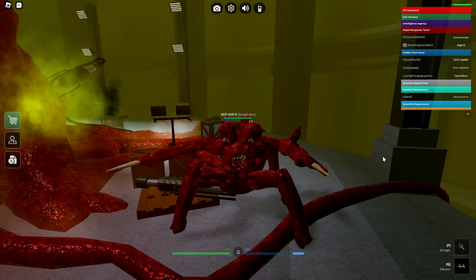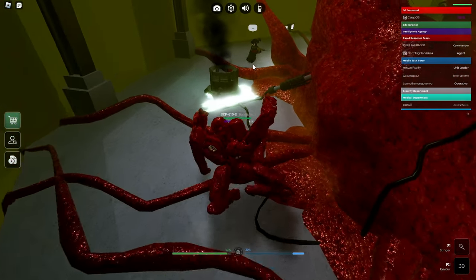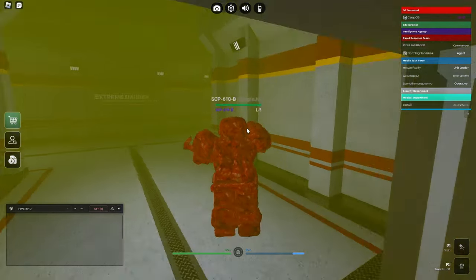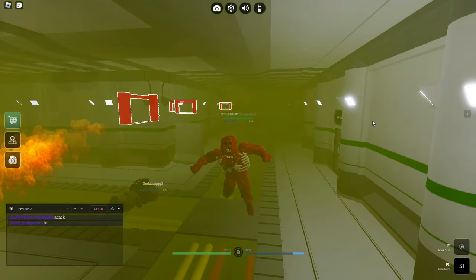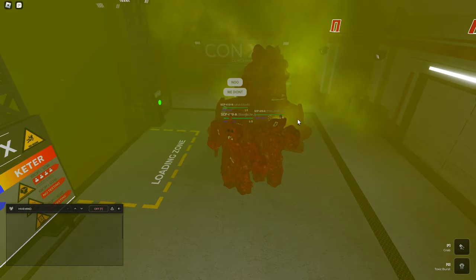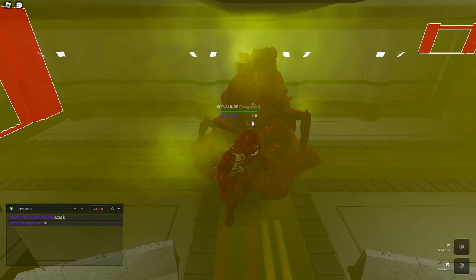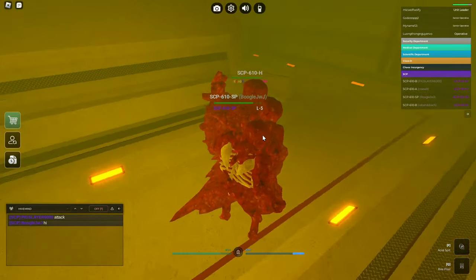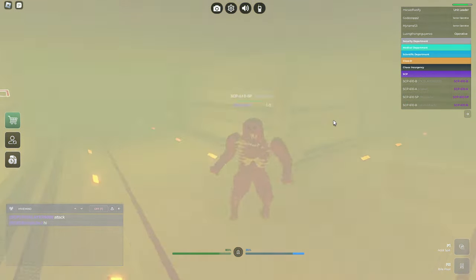SCP-610 has a few variants, such as a huge guy, a pretty small regular humanoid, and a skinny guy. All SCP-610 variants have unique abilities. Over time, the SCP-610 can spread its infection and eventually create spawning points around the facility. Eventually, there's too much to handle — an automatic nuke will appear, and the event is over.